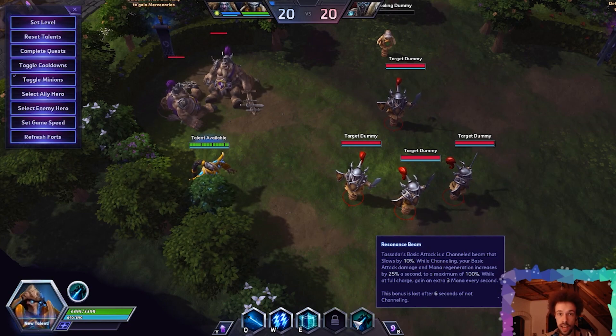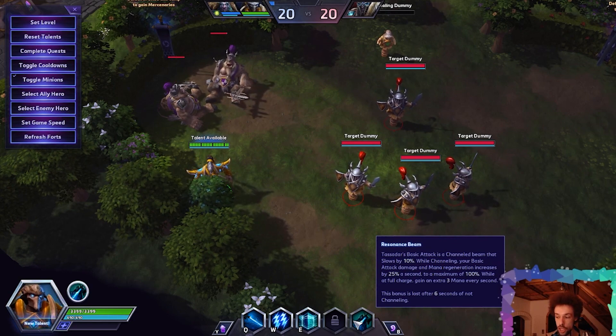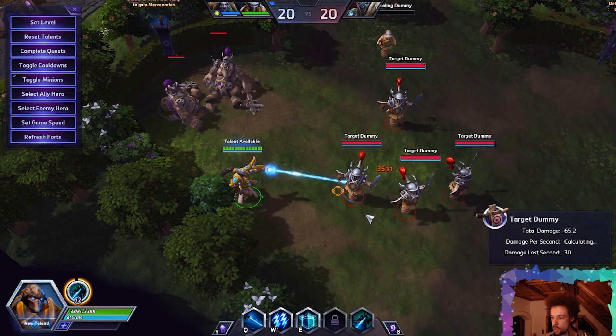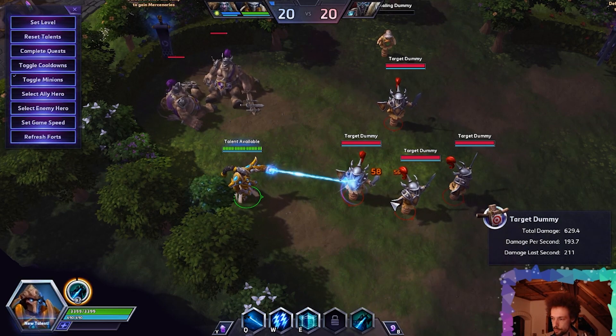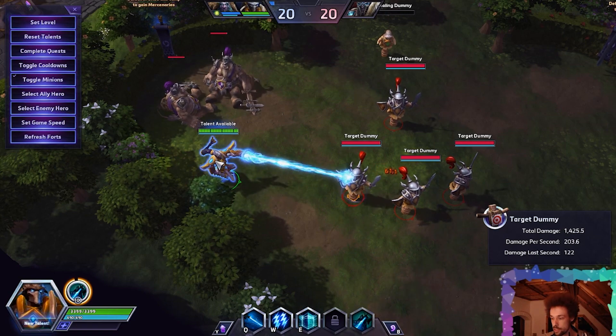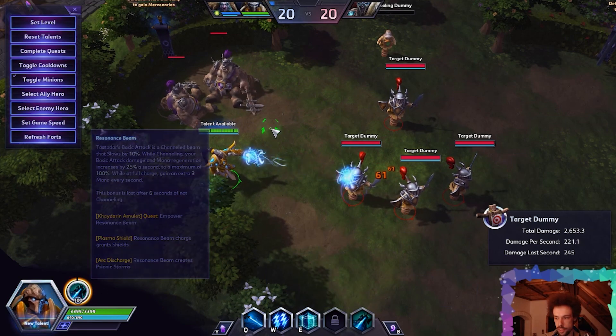So first of all, his attack, his trait, is different. Resonance Beam. Tarsida's basic attack is a channeled beam that slows by 10%. While channeling, your basic attack damage and mana regeneration increases by 25% a second to a maximum of 100%. While at full charge, gain an extra 3 mana every second. This bonus is lost after 6 seconds of not channeling. As you can tell, the damage increases gradually. The visual is really different, looking good. And over here on the bottom, you can see the charges.